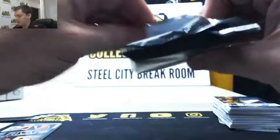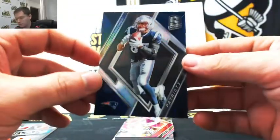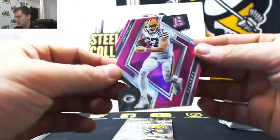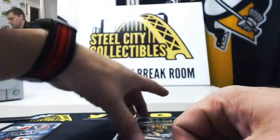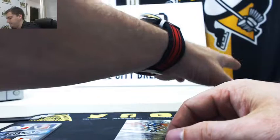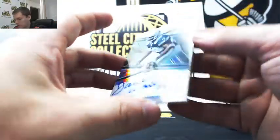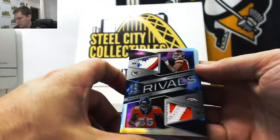Alrighty, fourth and final pack. Start with the Gronk silver, 42 of 99, going to John S. Jordy Nelson die-cut, 12 out of 15, going to John S. Desmond Howard jersey, 136 out of 136, going to John D. Last up — Darren Woodson, nice autograph, 46 of 49, going to John D. Nice box — really nice patch on the Mahomes, very good looking card.